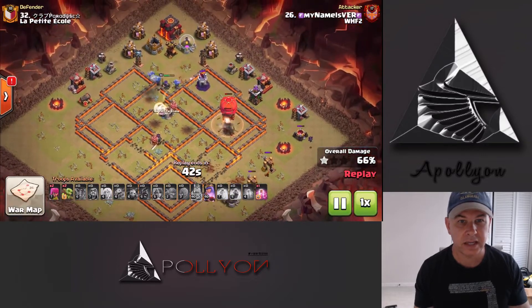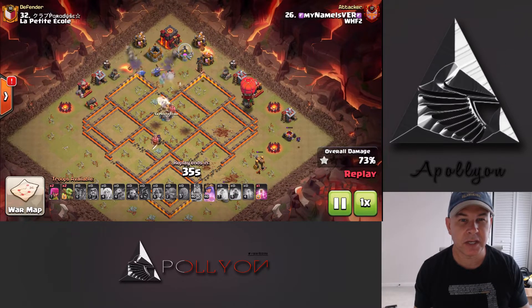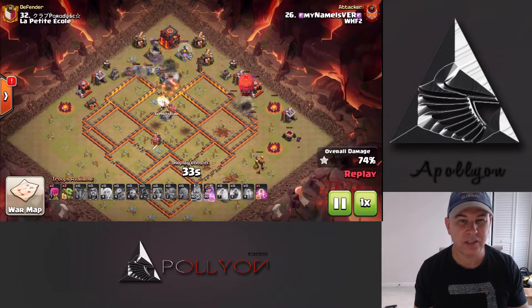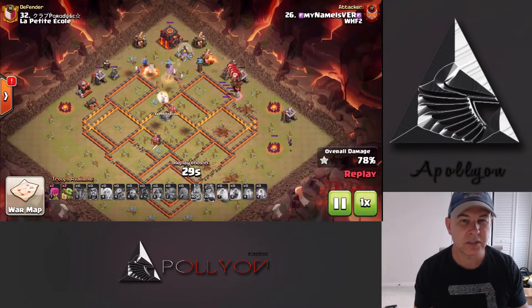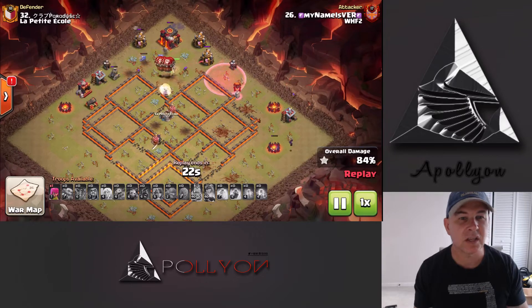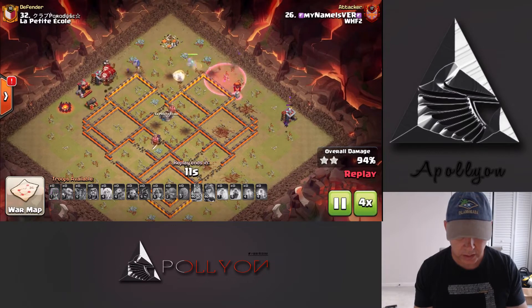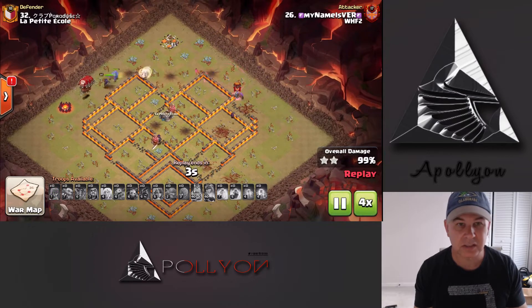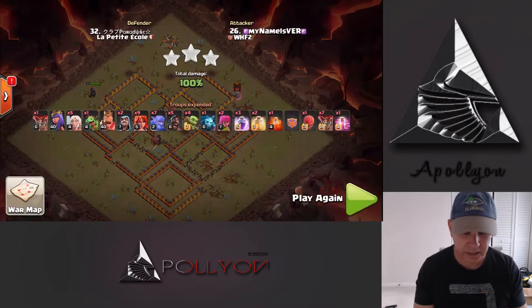We've still got a Slammer full and we haven't even begun to drop any of their troops. In fact I don't think we'd have to. He popped the ability just to make sure we can get those Loons in and of course the Haste. All the rest of the defenses are ground targeting so they're not even going to touch the Loons. The Queen used the ability and still has got a bunch of healers behind. So really great attack there with the old school Falcon.